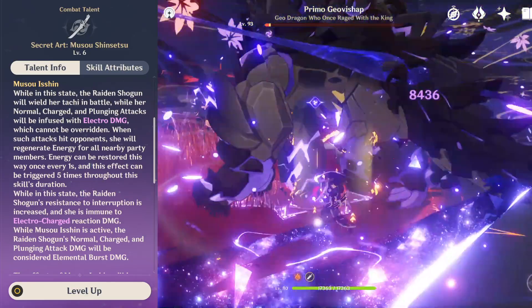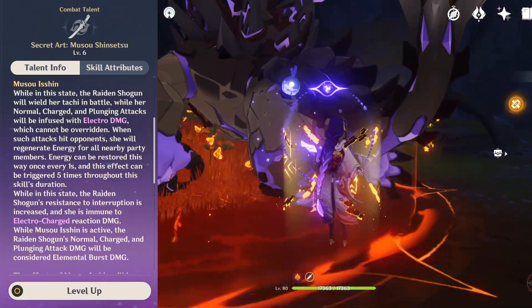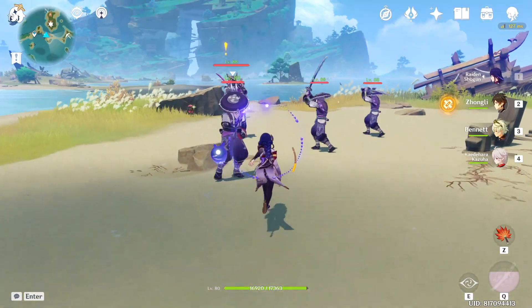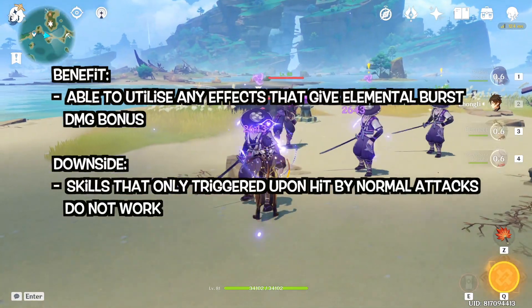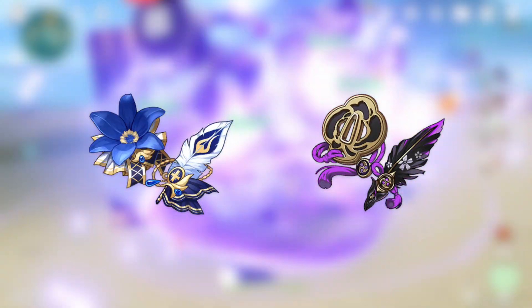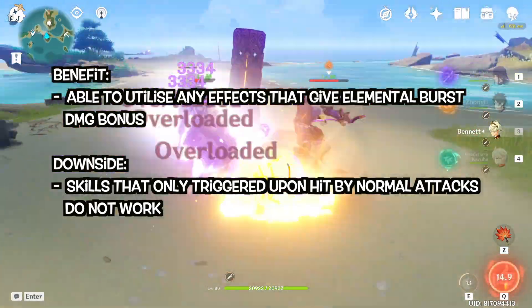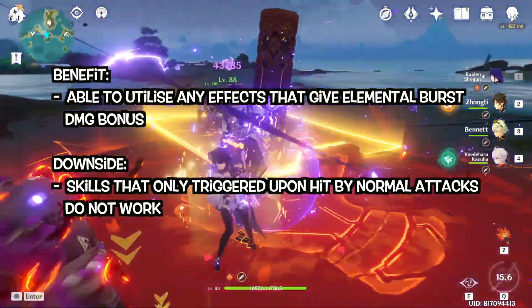In her burst state, all her attacks are considered elemental burst damage, which has both benefits and downsides. The benefit is that she can utilize any effects that give elemental burst damage bonuses, like the Noblesse and Emblem sets. The downside is that some skills requiring the active character to hit with normal attacks to trigger cannot be used — for example, Venti's burst.